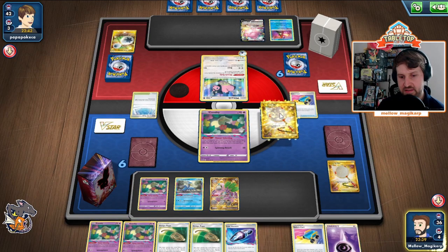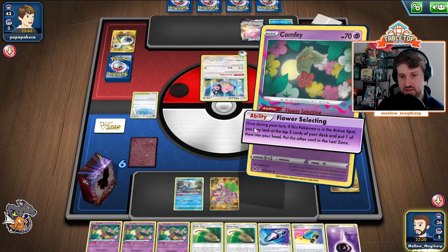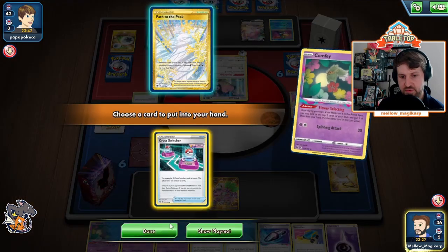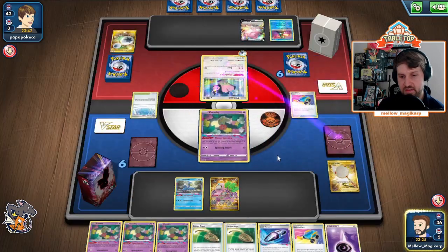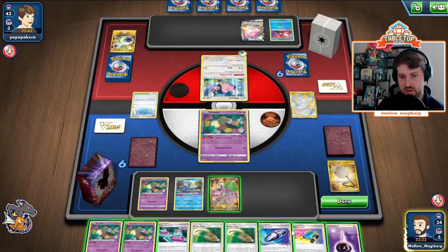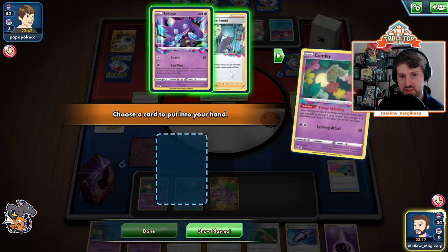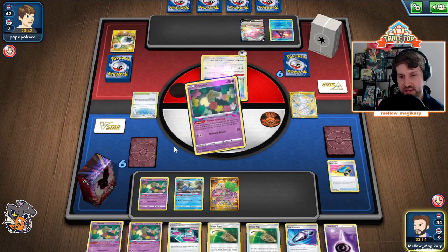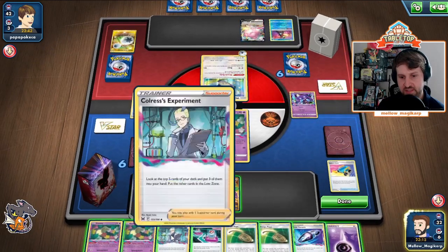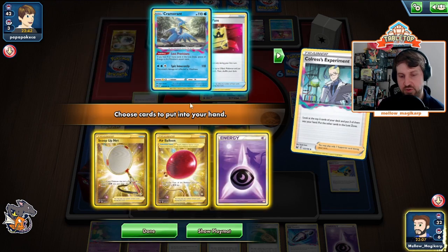I think we just might. We can go here, here — Flower Selecting. We definitely do not need the Path. Drop a Switch Cart, so that Comfey has been used. We don't need all the Sableyes. Tremendous, we get to keep digging. Unfortunately we do lose the Cramorant, but we can't afford losing the Psychic.